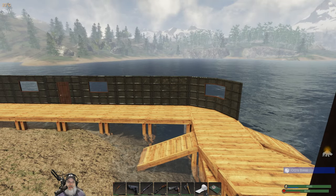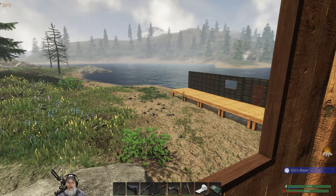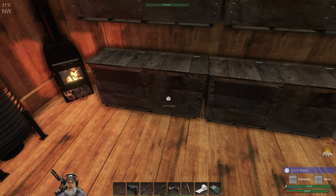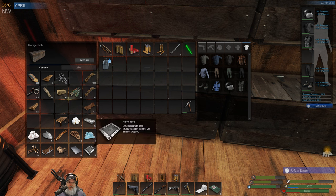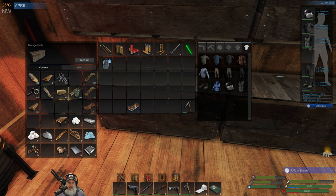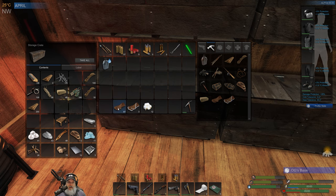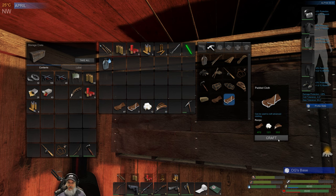Welcome back everybody to Subsistence. I'm an old guy gaming, and in this episode we are going to see about possibly getting our diving gear going. So if I remember right, the big thing we needed for the diving gear — I think we needed a couple of plates and five padded cloths, so we shouldn't have enough stuff to make the padded cloth. We've been planting cotton as we've come across it, so let's make two more of these.